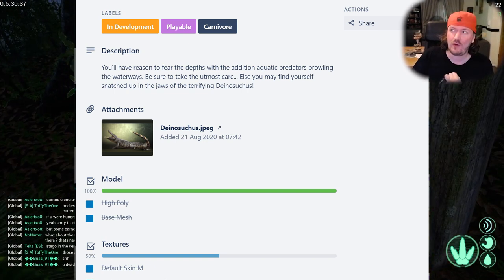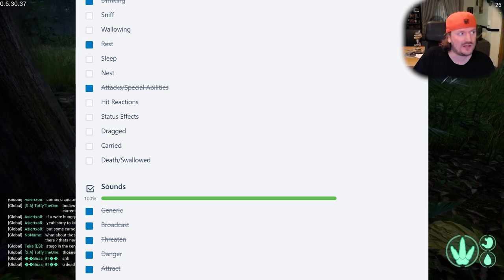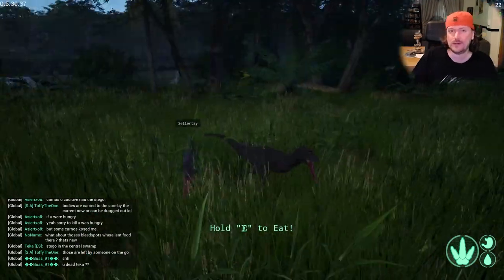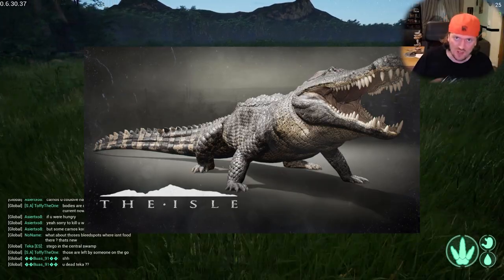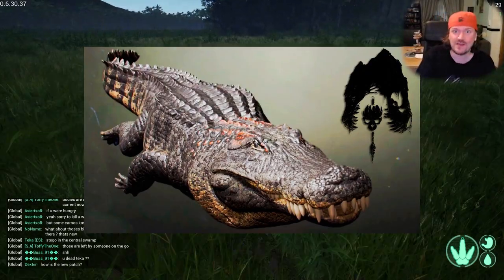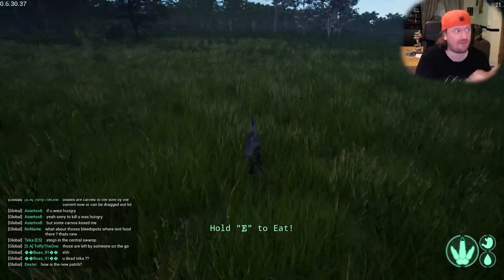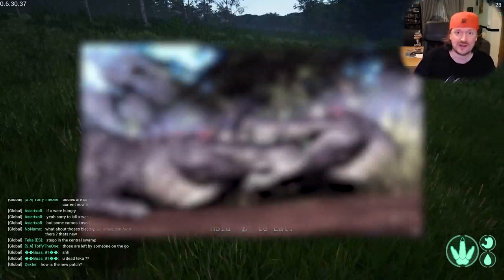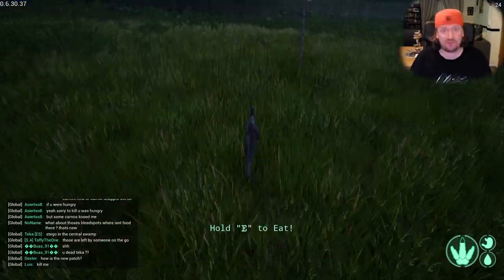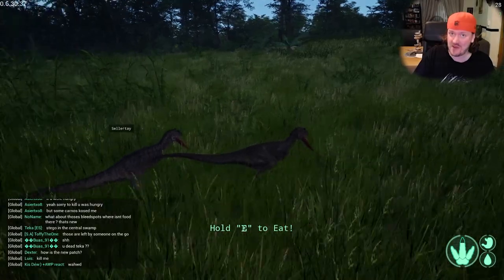All the dinosaurs have their own tier system — tier 1, 2, 3, etc. Karno's a tier 3 and I'm hoping the Dinosuchus will be tier 4. I couldn't imagine it being tier 5 or higher, but tier 4 seems right — big enough to take on Karnos. With this grab mechanic you can grab players coming into the water. When this update releases, new players are going to be dashing to the water to find the schooling fish and elite fish, and Dinosuchus will be there waiting to take them out. It's going to be really interesting.